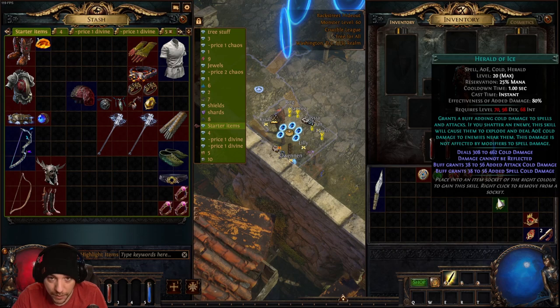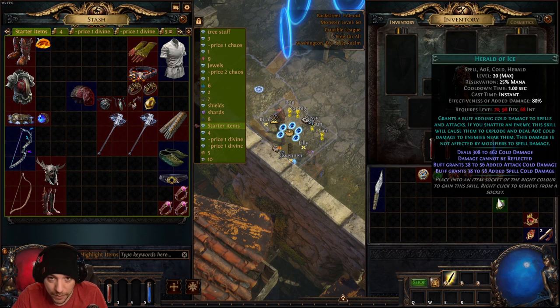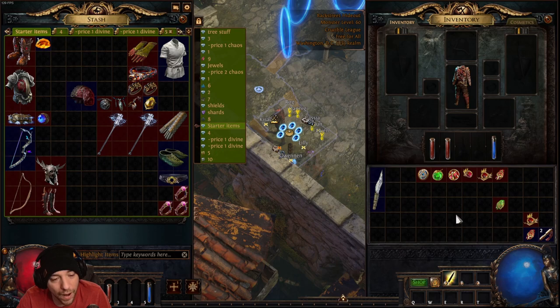The two auras I usually run are Herald of Ice — nice because when you freeze enemies they explode, giving more AoE and making clearing easier — and Clarity. You don't have to use Clarity, but I like it because it makes things a little easier for mana early on.